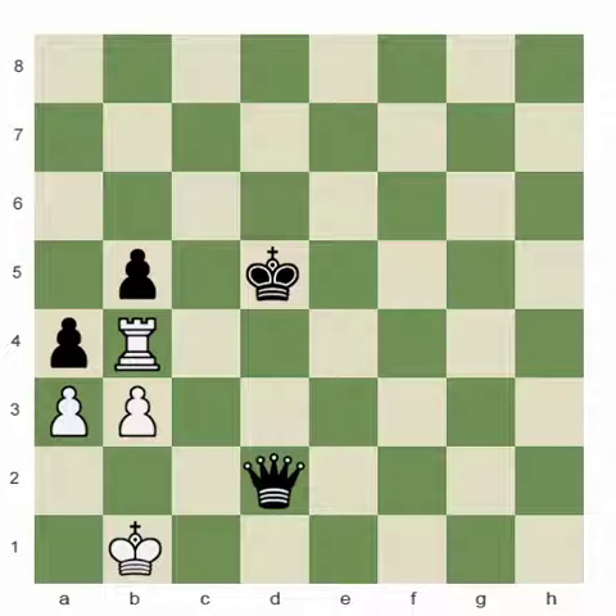Today's game is actually a very famous game — I believe between a British Grandmaster and Savage Data Cover. In this situation, Black is absolutely winning because they have an extra queen, and all they have to do is play carefully.